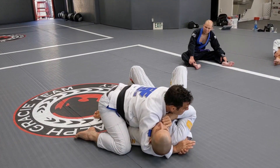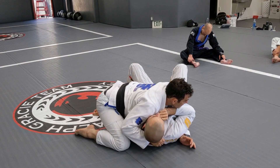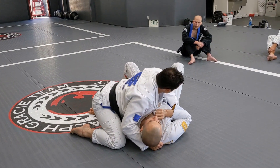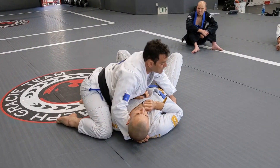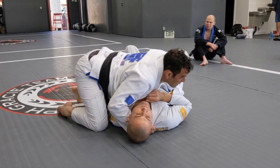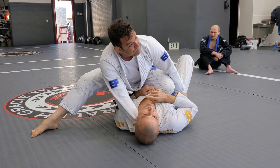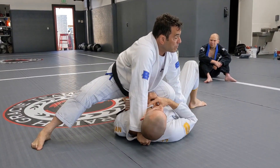Let's go back and start the cycle again. I get here — one, come in, hand on the mat, two, grab the belt. If the belt is not available, grab the hand. Head up first, because if I go like this I'm off balance. Head up, knee on stomach, knee off the mat — look at my head.